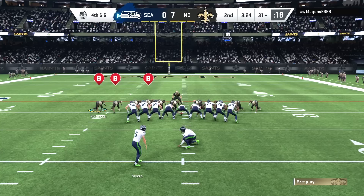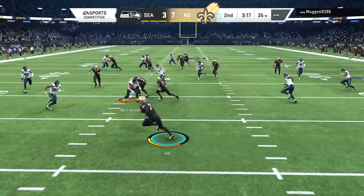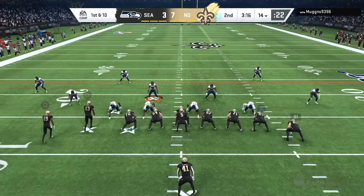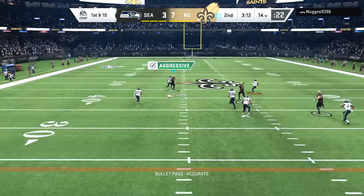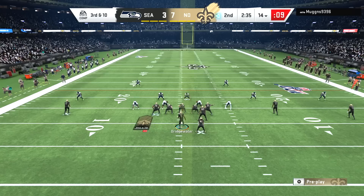Third down and five, and it's a designed quarterback draw for Russell Wilson that loses the Seahawks a yard. After that play my opponent kicks the three points. Honestly if you're gonna call a quarterback sneak right there I'd just go for it on fourth down, but I'm not using the Seahawks today — I am using the New Orleans Saints. Who am I to question any sort of play calling after I just lateraled the ball to Taysom Hill again and we're only at the 14 yard line to start this drive.